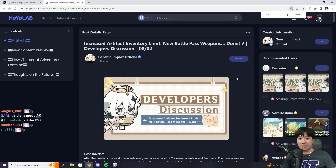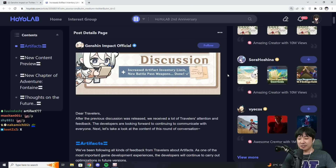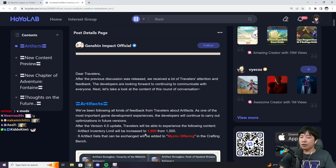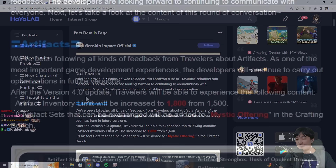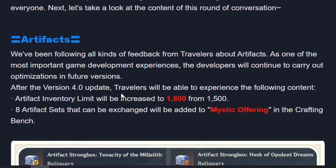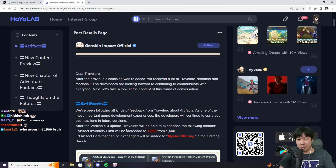So what I see from the first page is the artifact inventory limit. It used to be 1000, now it's 1500, and they're going to make it 1800 after the version 4.0 update. This is a game changer for a lot of the farmers. What can we do in Genshin Impact at the moment? Farming for artifacts.